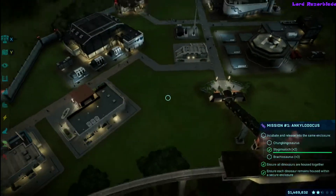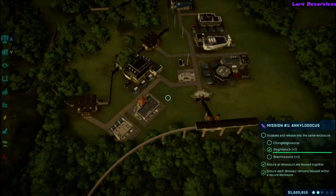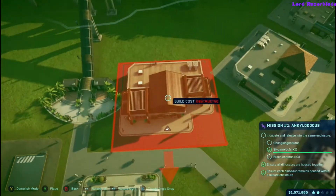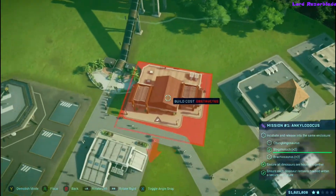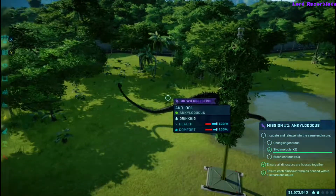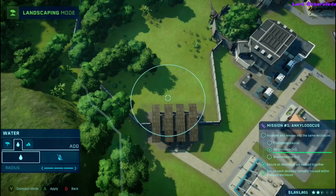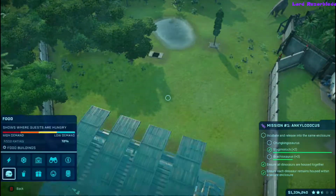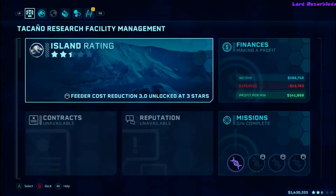I just basically ran through all the missions without setting up a ton of extra stuff for income. A little further down the road I made a hotel for more capacity, plus some restaurants, arcades, and clothing shops - that's what got me by. For the last mission you'll need a decent amount of money since it has some expensive requirements, but if your income is good you should be fine. I had around 17 million dollars by the end.